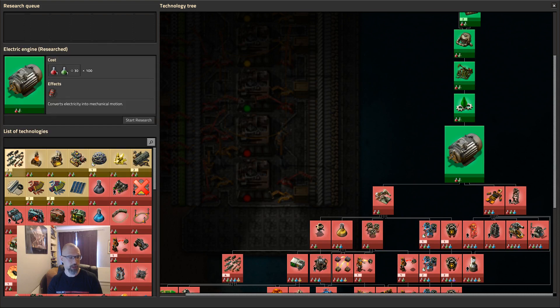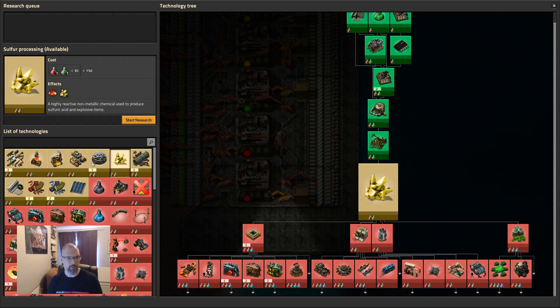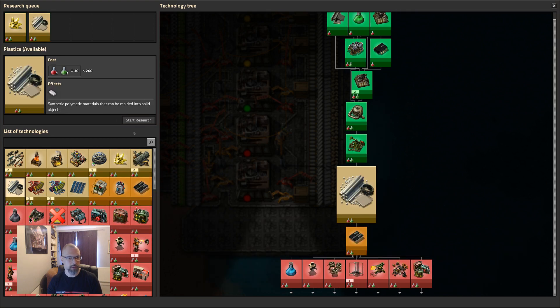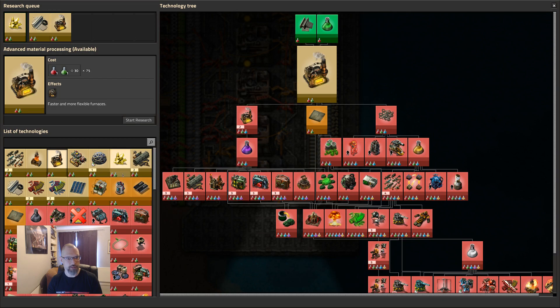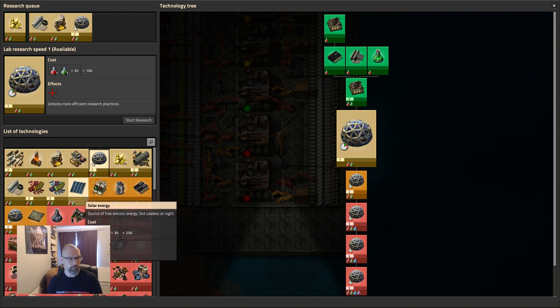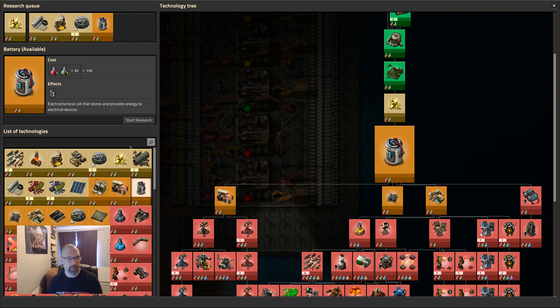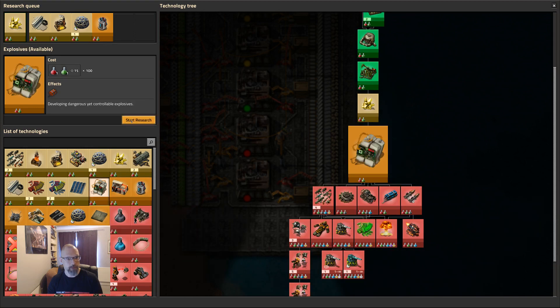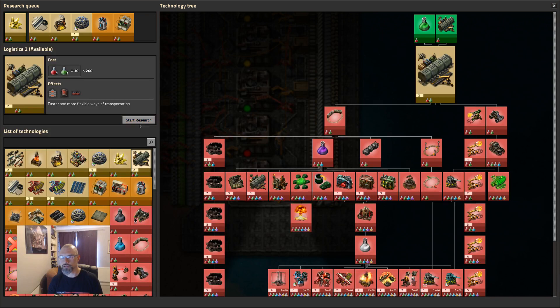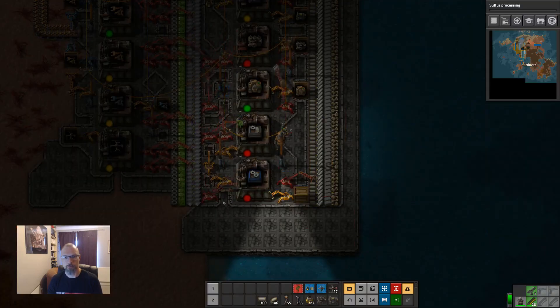What can we do next for research? Let's continue with the things we definitely need. Sulfur. I'm not going to do red belts for now, because if I allow it, I will do it. Plastics. Advanced material processing. May as well do lab speed — that's a cheap one. Batteries. Explosives, because we need to clear some cliffs. Do we need logistics too? Yes — we need logistics two to unlock stack inserters and railways.